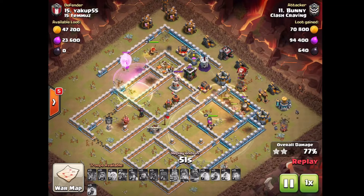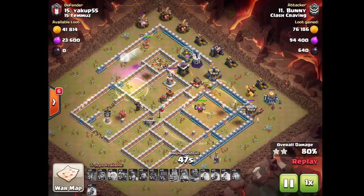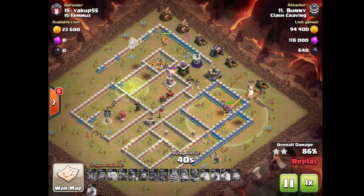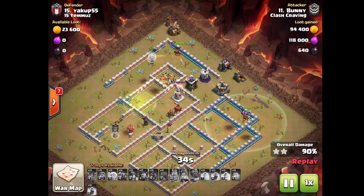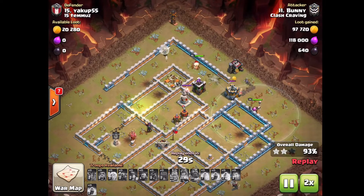This base's pathing was designed so that defense-targeting troops like Hawks and loons would go around the Eagle Artillery. But miners work a bit differently — they actually end up going straight to the Eagle. At this point the Hawks have all petered out, but that's fine because the Queen is still at full health and there are enough miners remaining.